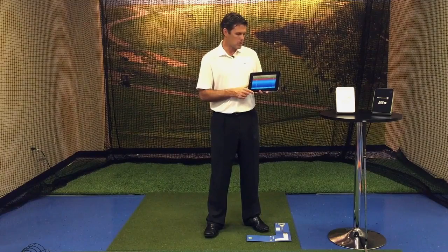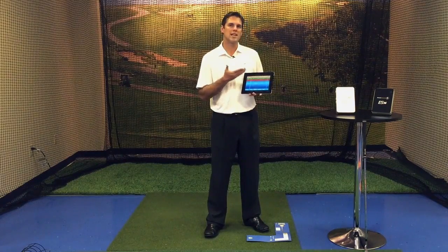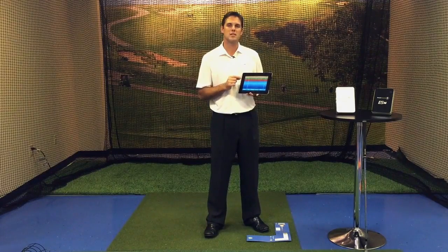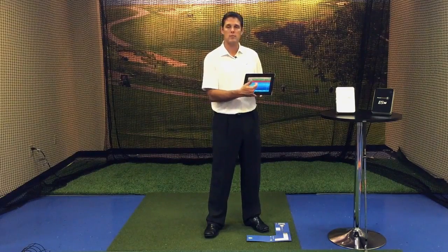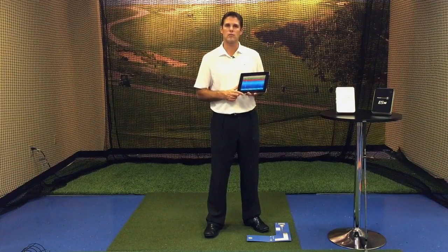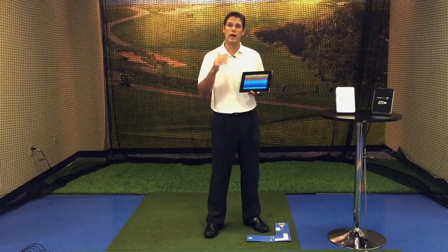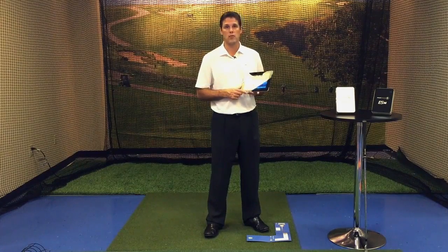The first one being 72 yards, and you're going to get three shots at each distance. Depending on how close you get to that distance, it's going to score you. Out to the right where it says Points, it's going to tally up the scores for each shot. Down at the distance, it's going to give you a total. Obviously, the closer you get to the distance they give you, the higher your Points Scale is going to be. This really helps you practice to know how far you're hitting your ball.